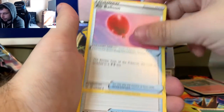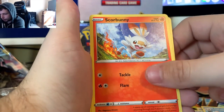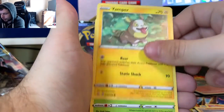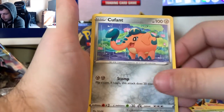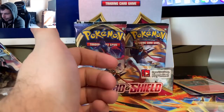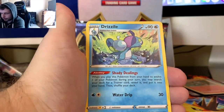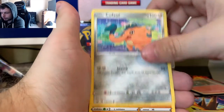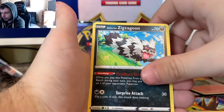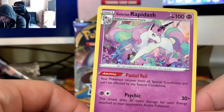We got a Leaf Energy, Air Balloon, Palpoad, Kingler, a Scorbunny - like the art on the Scorbunny - Silicobra, Yamper, Grookey, a Cufant, a Reverse Hop, and Whimsicott. We got a Lightning Energy, Galarian Linoone, Rotom Bike, Drizzle, Cufant, Baltoy, Chinchou, Sizzlipede, Galarian Zigzagoon, Pokekid, and Galarian Rapidash.